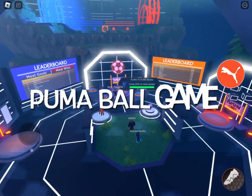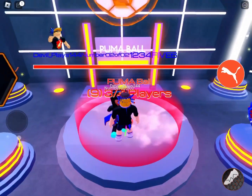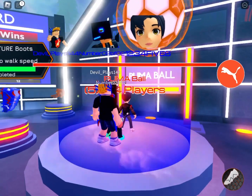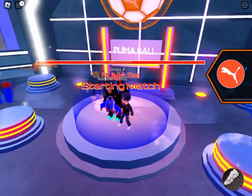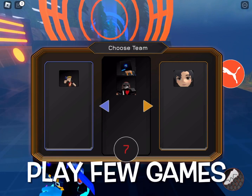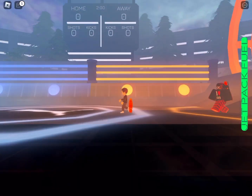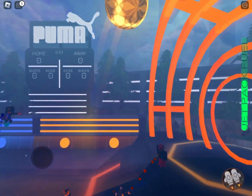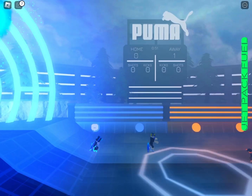We are now going to play the Puma Ball game. It's a multiplayer game, so I have to wait for other players to join. You can get three free items from this: by winning one game you get the free shoes, by playing three games you get the Puma Pal, and by scoring ten goals you get the jet pack.